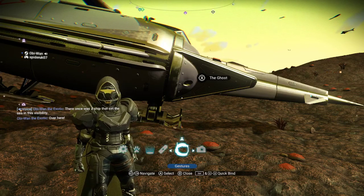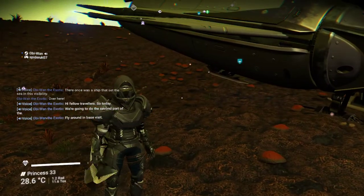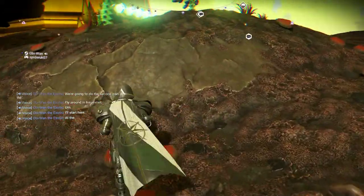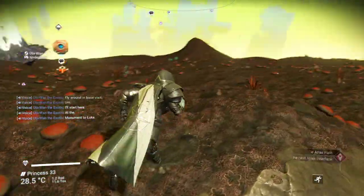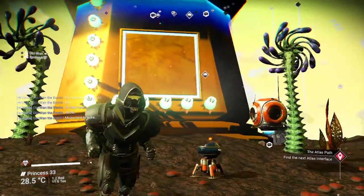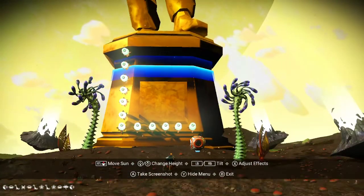Today we're going to do the second part of the fly around and base visit. I'm going to start here at the monument to Luke. He left combos all over the planet - I think there were supposed to be four here. I'm lost and alone and on my own, so I built this just to show our love and appreciation for you Luke, sorry you are lost.